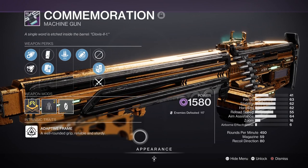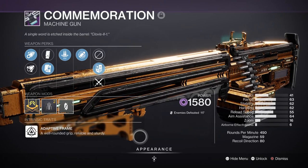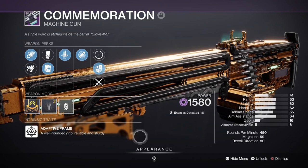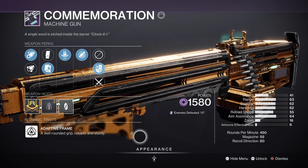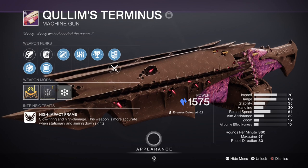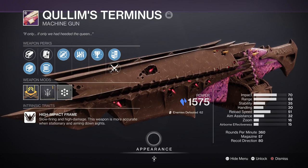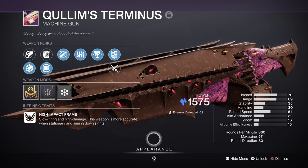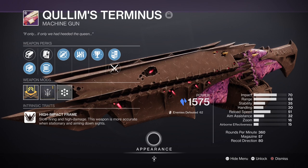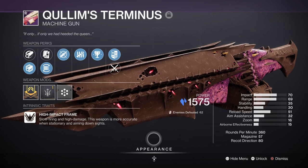For heavy, we have two choices. Commemoration with Reconstruction is a great heavy as it allows you to basically reload your weapon passively and destroy a champion or ultra without needing to manually reload. It shoots fairly well, has good damage, and a large magazine. Alternatively, Qullim's Terminus is similar but is a high-impact weapon that fires slower while inflicting higher damage. With the correct magazine perks, you can get around 80 to 100 rounds in one magazine, making it truly scary. Both are good choices, and if you have neither, use what you've got.